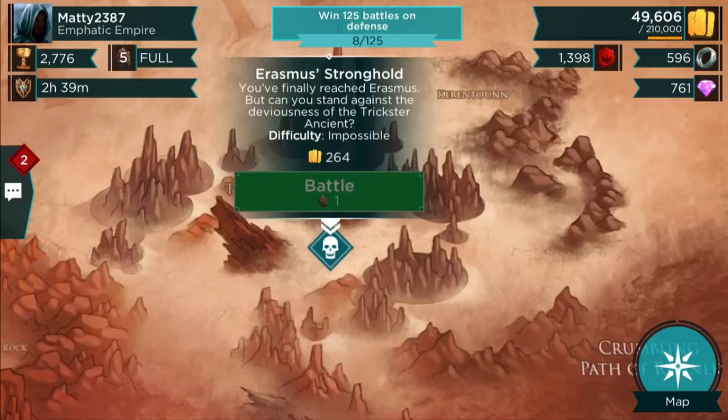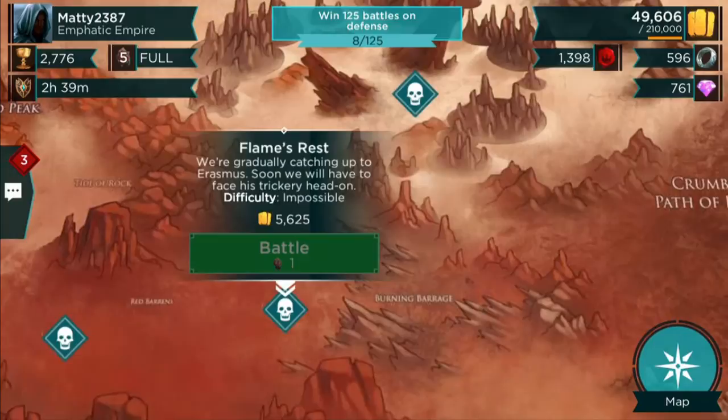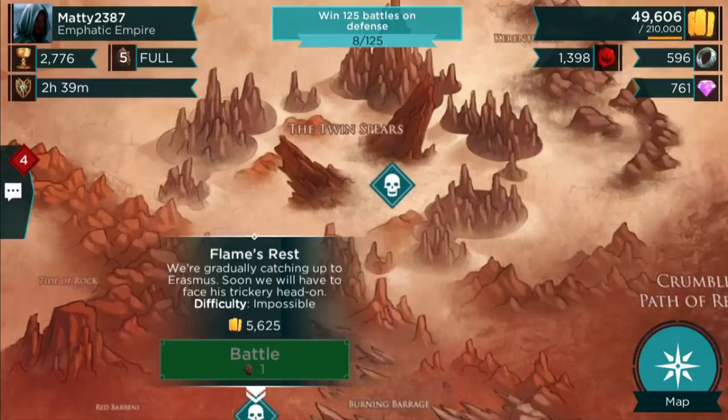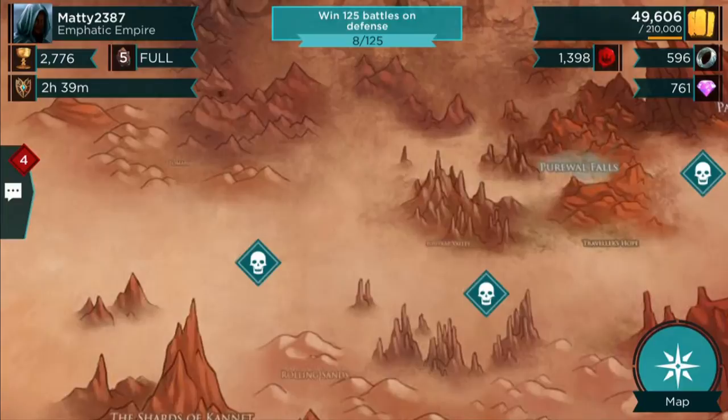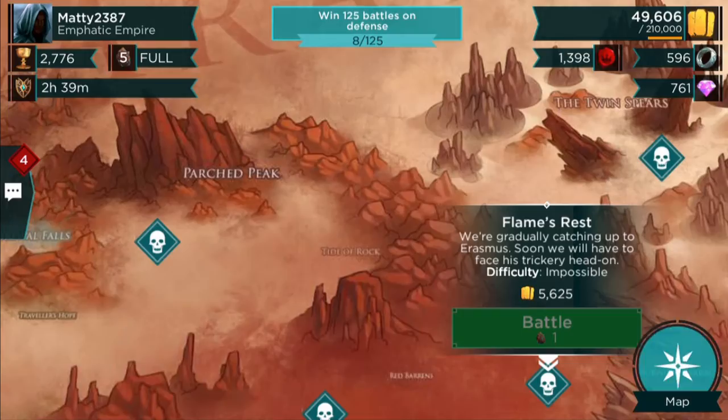As you'd expect, the final mission was the hardest. Erasmus's stronghold Flames Rest — I got a little lucky and landed with like one warden left on the stronghold. I'll show you how I did the final mission and what the map actually looks like because it was difficult, and only being a stronghold 6 it was quite tricky.